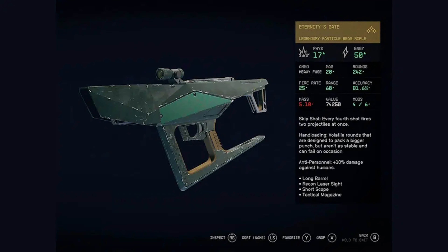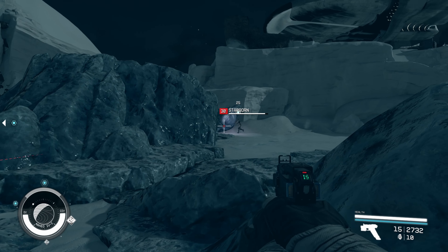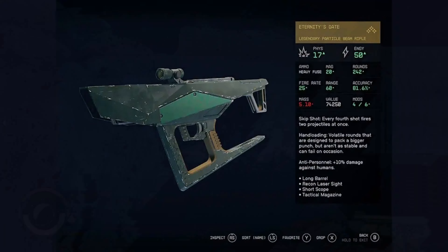For our third weapon, Eternity's Gate. This Particle Beam Rifle is a true work of art, with a sleek design that looks like it was crafted by a master. It's also incredibly powerful, with a high damage output that can take down even the toughest enemies. The rifle emits a bright blue beam that cuts through the air like a laser, leaving a trail of destruction in its wake. You can find this weapon on the Emissary.